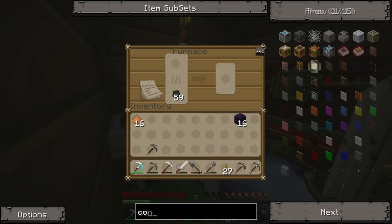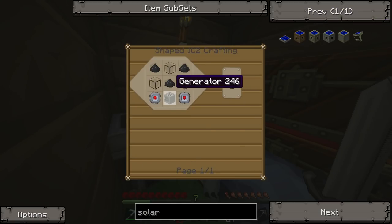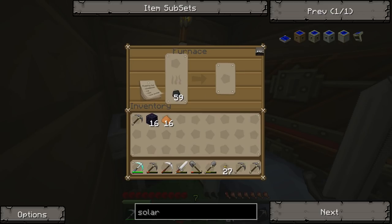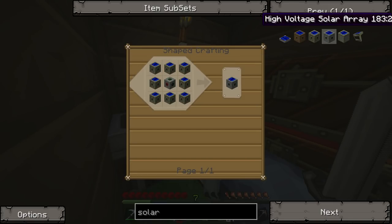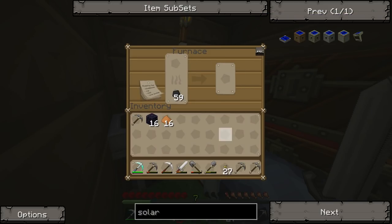We could do some proper energy source actually. Now that we've got the macerator we can probably start thinking about solar, but I want to get a base for that. Let's take a step back because I'd need to make a load of these. I've got to get the condenser first, then I can start thinking about solar energy. Eventually I'll have the high voltage solar array — it's so expensive, but so worth it.